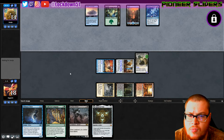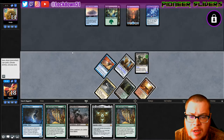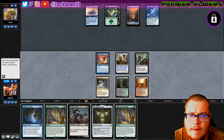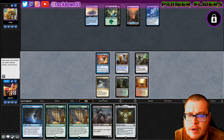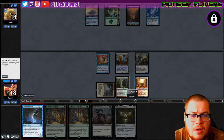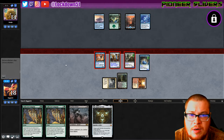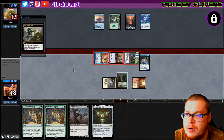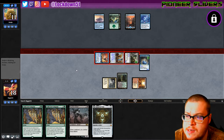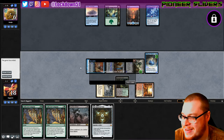Down to 14 they go. Next turn we'll see what we get — if we get a land we may go for a Collected Company, but they could be holding something up. We have two Collected Companies now. My life total isn't really a worry so I think we'll just go for Diffusion Sliver, hold up black mana, maybe fake a Fatal Push or something. Not looking great for them — I have no clue what deck we're playing against; we've seen them play two cards.